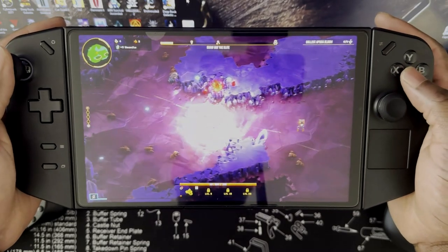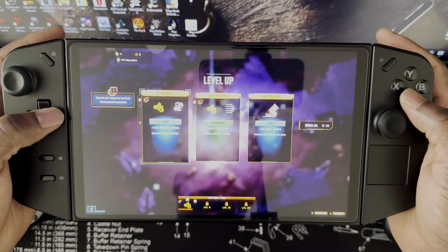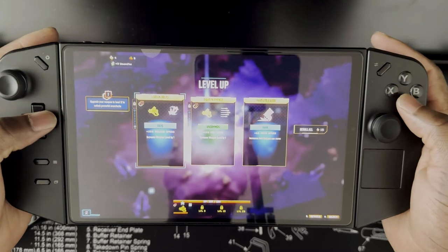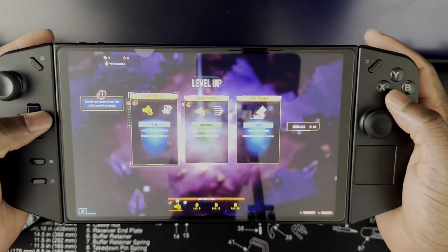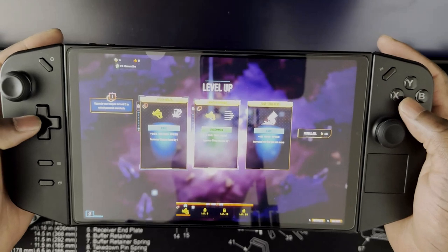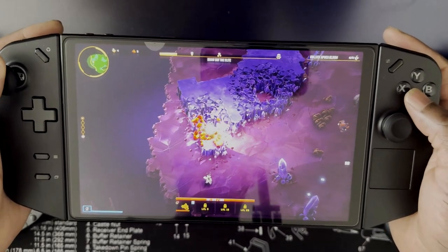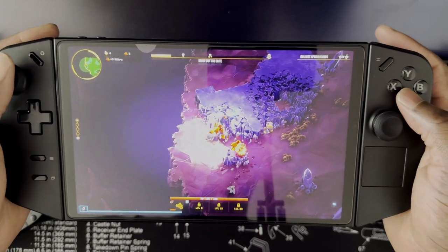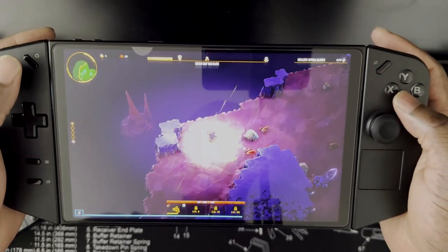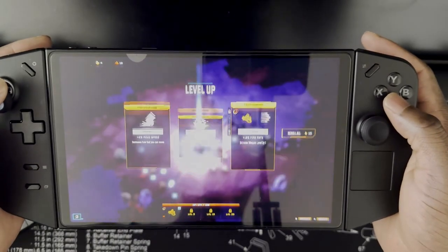The game auto-shoots for you. The main thing you have to do is control your character — the dwarf itself. Mine the resources needed to complete the level, then extract. I'll pick reload speed because we need to reload quickly. Your weapons level up, and there are different types of crystals that provide different benefits — some heal your health, some provide other properties, and some are mainly upgrade materials.